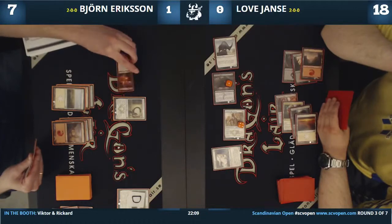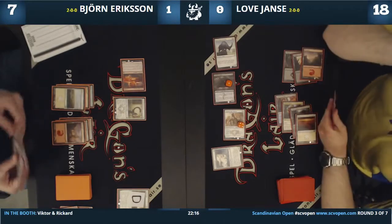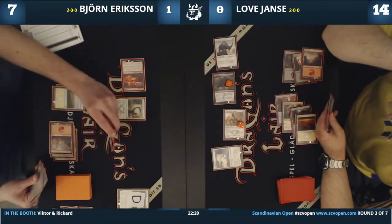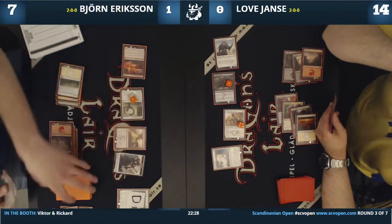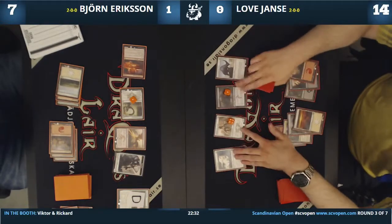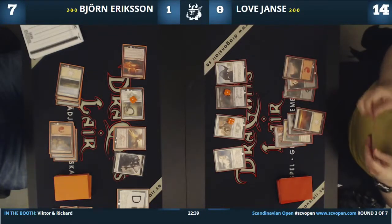Björn is going to fight back. He wants to play a Shockwave Dragon, I think. He wanted to kill something — and is that the second Phoenix as well? Yes, that's the other Phoenix. He's a Phoenix deck! He has five good rares: on-color Dragon-Style Twins, on-color Flamewake Phoenix, second Phoenix, Herald of Anafenza — that's four.